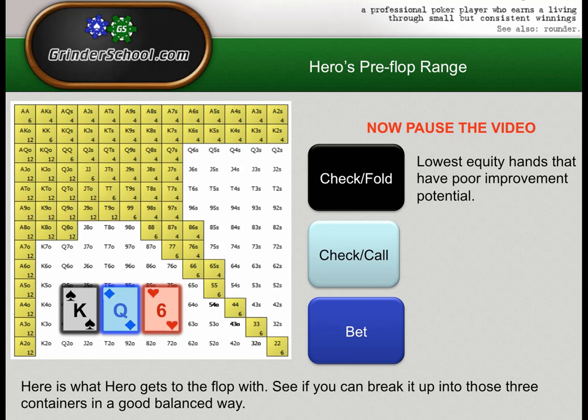You're not really going to bet fours and then check-call turn and river unless you have a read that villain is very float-heavy and stab-happy. These hands are really bad and go into the check-fold bucket. Other hands going there would be poor offsuit combos without any backdoor draws — really bad equity hands. A lot of our offsuit junk and even our club-suited hands without backdoor draws could go in there as well.